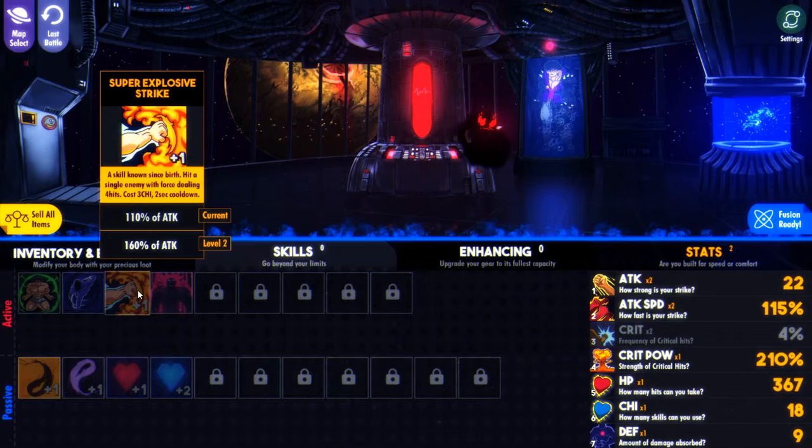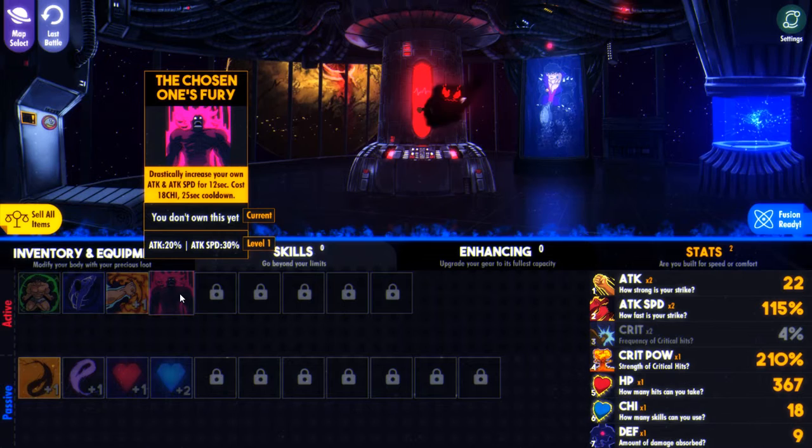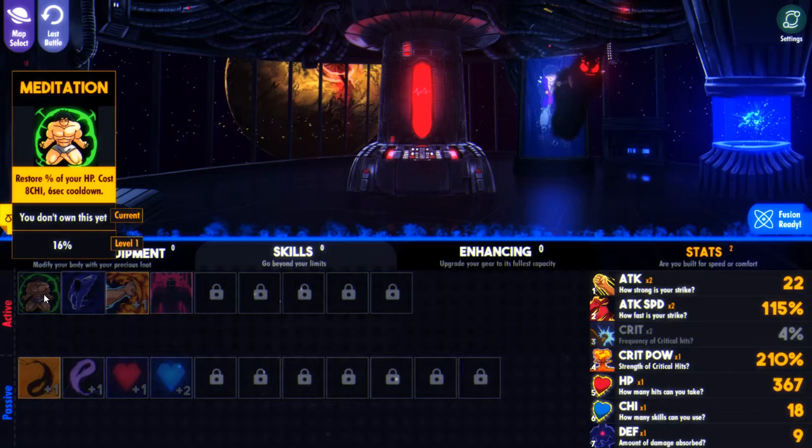We have the super explosive strike — it will drastically increase your own attack speed. How much does that cost? It's 18 chi. We have 18 chi, but that's going to cost everything. That's 8 chi — restore percentage. Okay, let's use that.